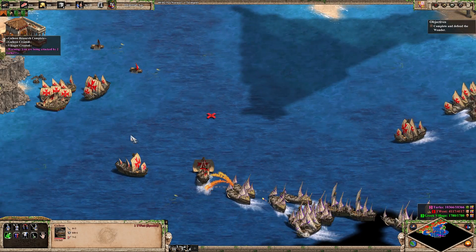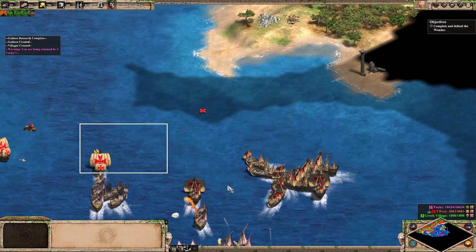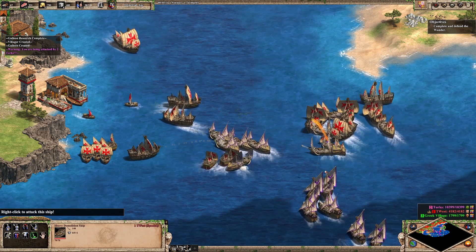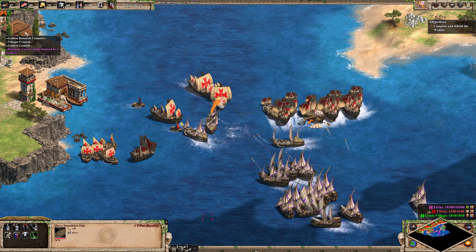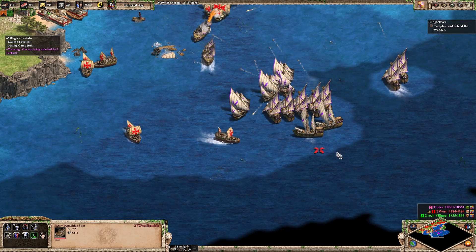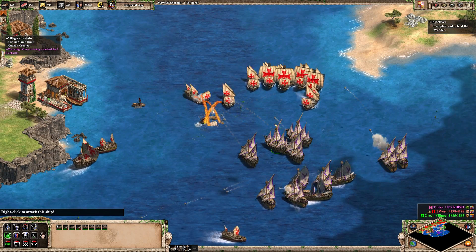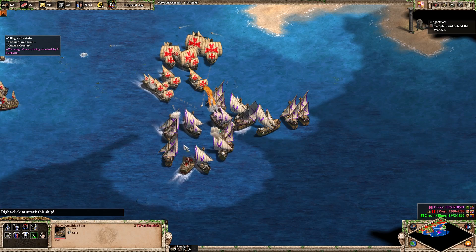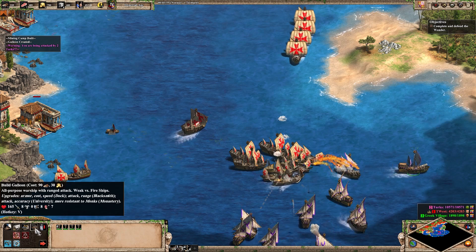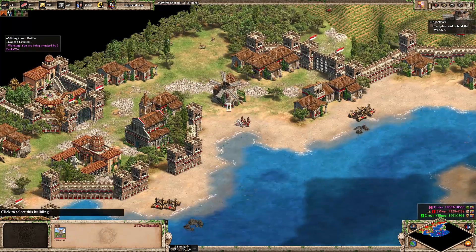Galleon, take it out. Oh, that's a lot of fire. Oh, that's a big navy. Get the heavy demos into those fire ships. Maybe a couple down here towards those cannon galleons. Yeah, get them from behind. Perfect. I think we fended off that attack quite nicely.